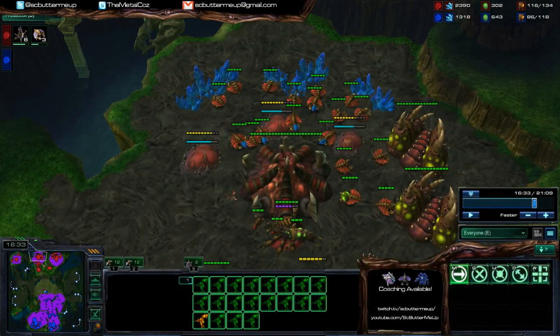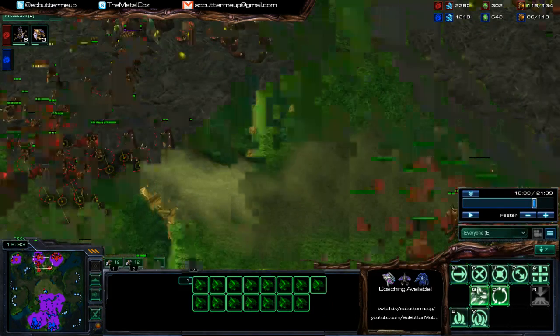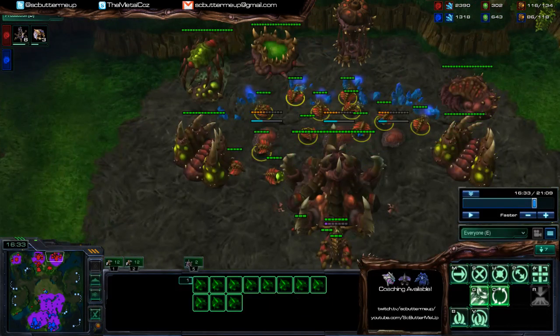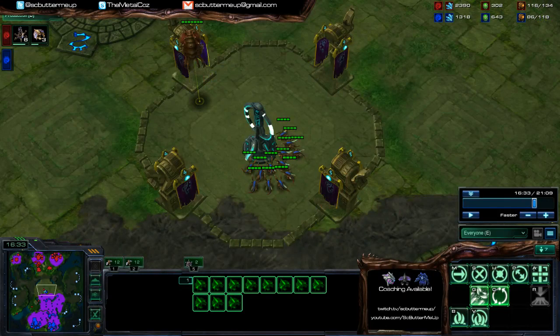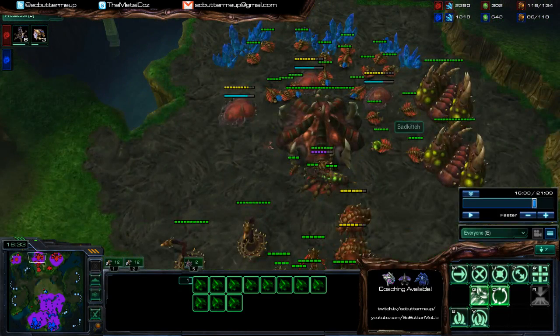I'm sure you've seen, for example, Protoss using Mass Phoenix against Zerg. Zerg won't try to dominate the air — they'll try to dominate the ground. They'll make Roach Hydra Infestor. They'll dominate that ground advantage rather than trying to play catch-up.